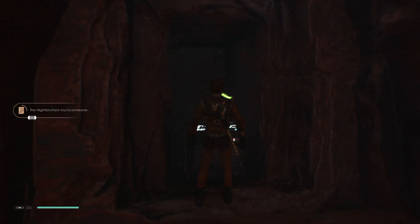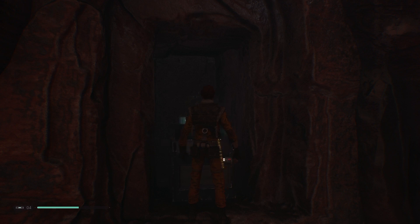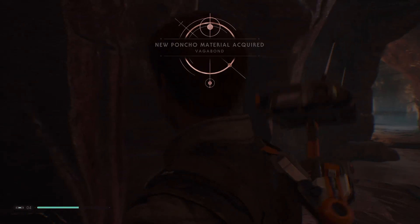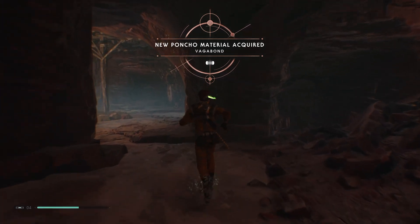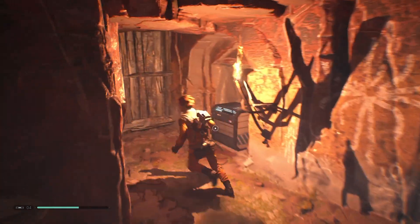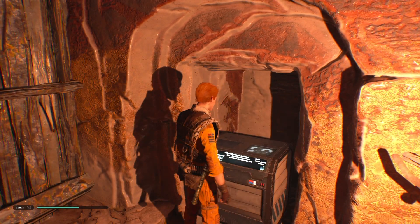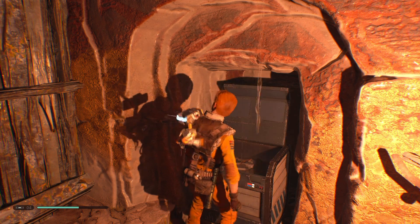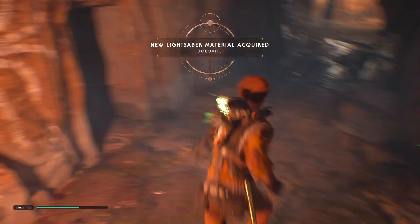Let's see what's inside this chest. New poncho material — nice. What's over here? Oh, a crate. New lightsaber material — nice.